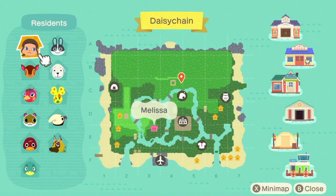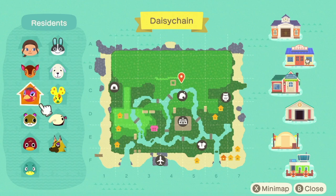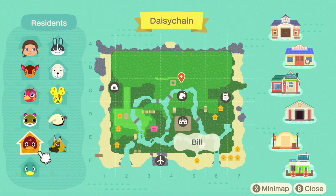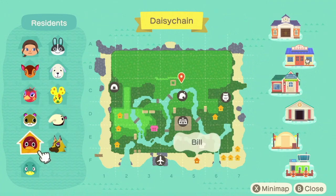Before I carry on terraforming, we need to go through this — this is important. So here's the map. We're keeping Dottie, we're keeping Daisy, we're keeping Fauna, we're keeping Silvana, and we've just moved Drake out because we're going to get Molly moving in. We need to get rid of Bill, Kyle, Antonio, Chadder and Rio. That is five villagers, right? Am I counting this correct? Yes, this is five.